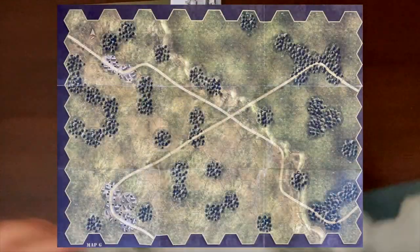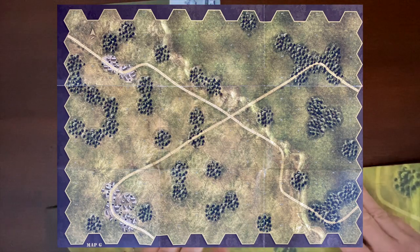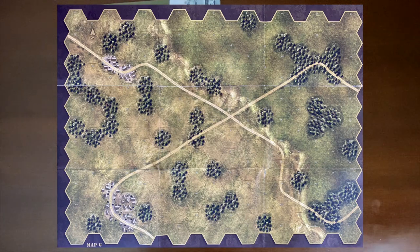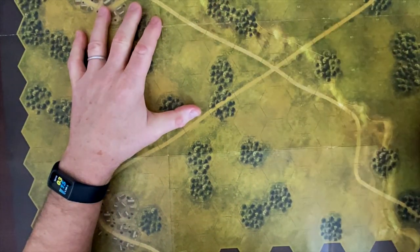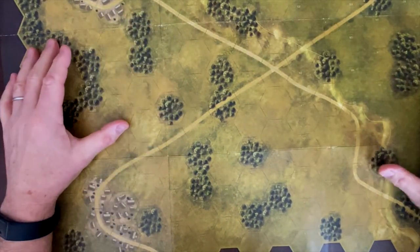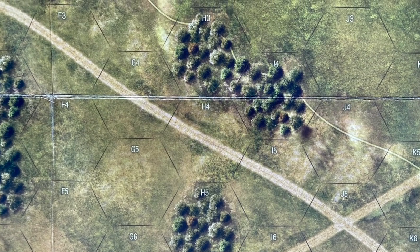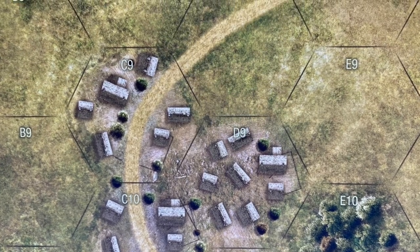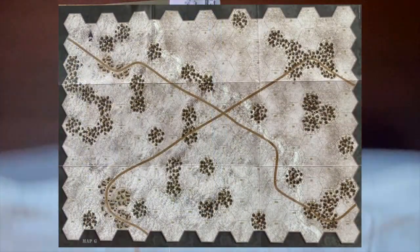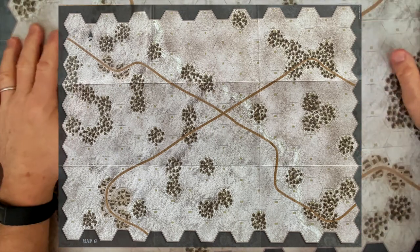Let's take a look at the second map in this expansion — map G. Very similar to map F except with no bridge and no river. We get some crossroads, a nice hilly ridge, higher terrain, a little town, and another town at the bottom. Flip it over and we get the same map G with its snowy version as well.